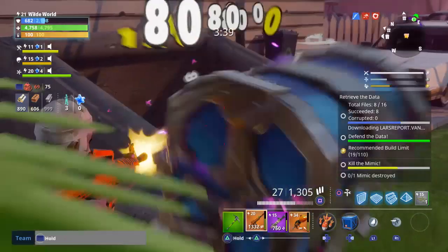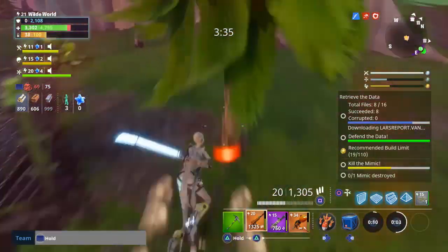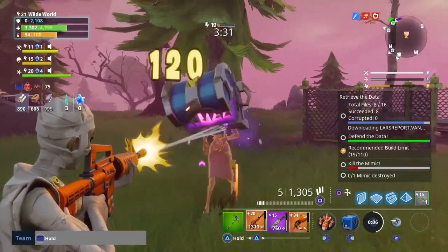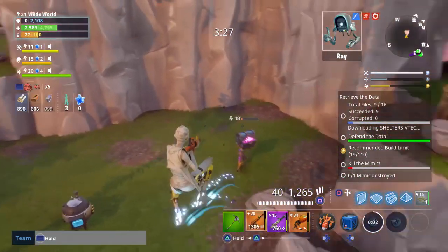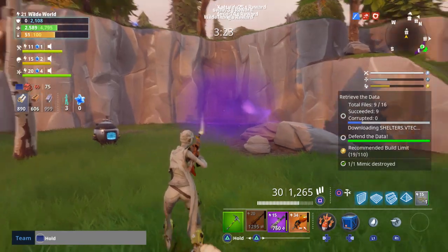How's it going everyone? In this video I'm going to show you how to find a mimic in Save the World. Mimics are zombies that mimic the gold chests lying around the play areas in Save the World. These generally appear on the outskirts of the play zones and also mainly in caves and basements.